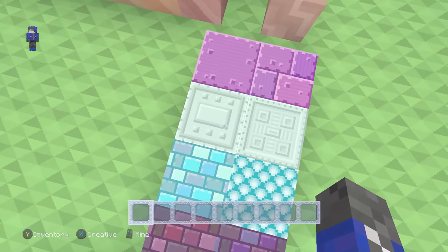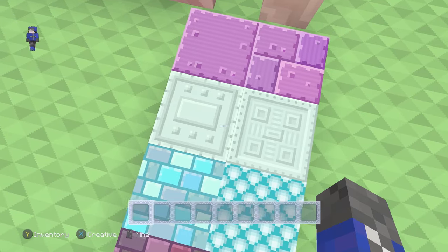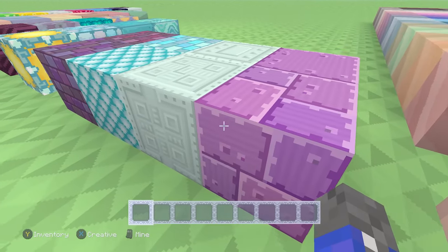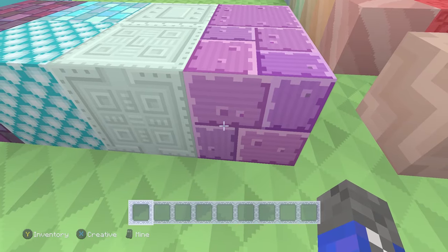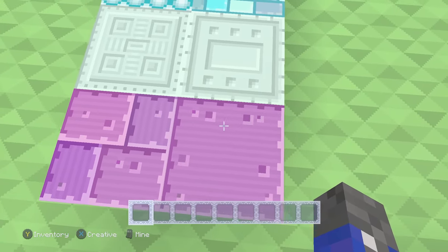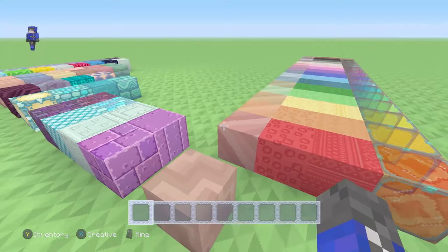The purple blocks look kind of aged over time, where maybe certain rocks or pebbles are sticking out. It looks smooth, but when you bump into it you see it's got some rocks infused with it.